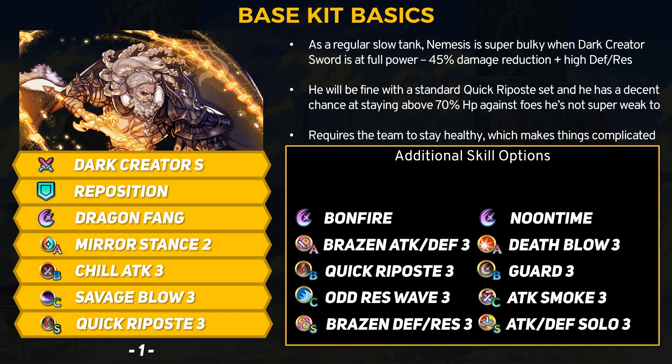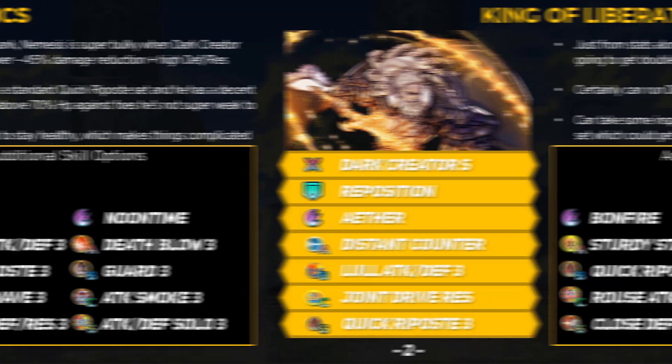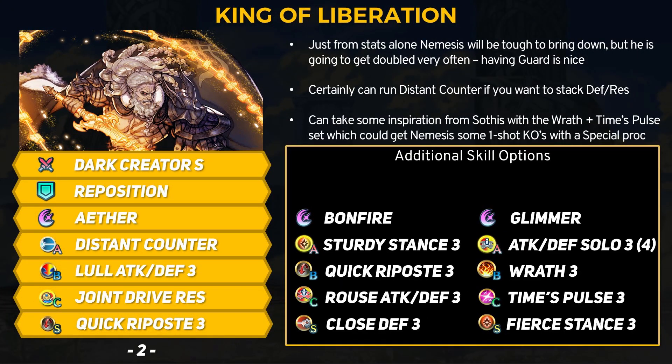For specials, you probably want to go with Bonfire or Ignis unless you fully stack attack. Nemesis is going to build like most other slow tanks, but it's really up to how you use his allies to keep Dark Creator Sword at full power. If you're using a Fury plus Desperation user to sweep enemies, that's already one less stack for Dark Creator Sword. If a teammate fights first and gets hurt, they could also cost Nemesis a stack. Perhaps if you bring a healer or one of the Heron dancers, you can recover enough HP. For more premium defensive builds you can go with a Distant Counter set — DC plus Quick Riposte is fine, or you can swap in Bold Fighter and use the Quick Riposte sacred seal. Even without damage reduction this guy can tank a lot, but he will get hit often and that can leave him vulnerable to special procs. A tier 3 dual stance like Sturdy Stance 3 or Mirror Stance 3 would be valuable just for the Guard effect.